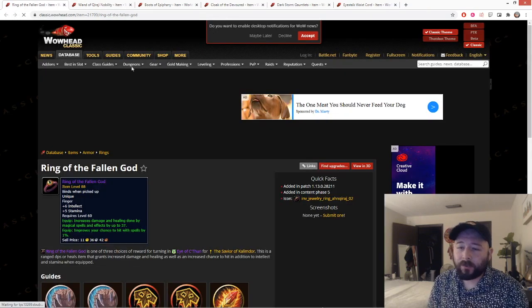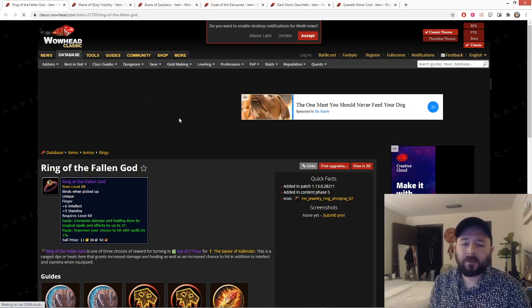Next we have the Ring of the Fallen God. This drops off a token from C'Thun — similar to the Head of Onyxia or Head of Nefarian quests from other final bosses, it's a 100% chance to drop and always drops. For casters, it gives the Ring of the Fallen God: 6 int, 5 stam, 37 damage and healing, and 1 hit. This ring is insane — it's your best-in-slot ring. You compete with other casters, but since C'Thun is killable every week and this always drops, eventually it'll be your turn. Raid AQ enough and you'll put yourself in a position to get this.